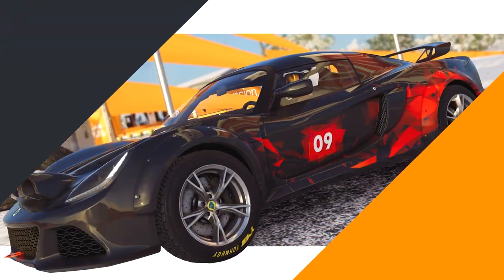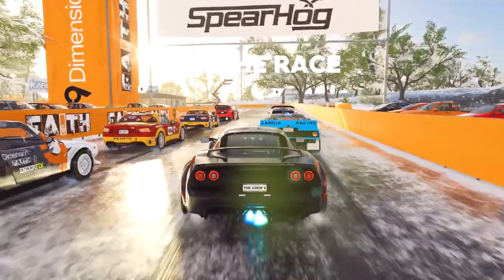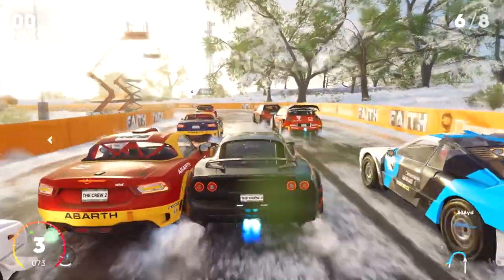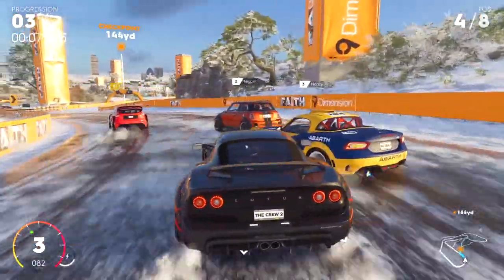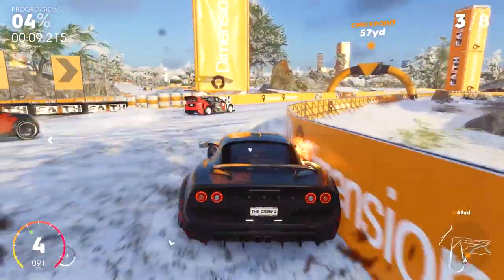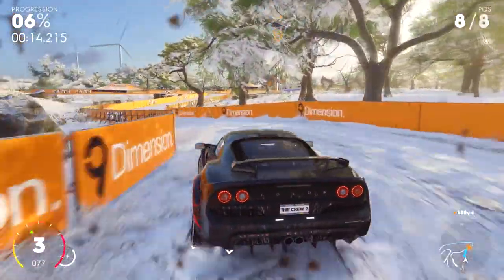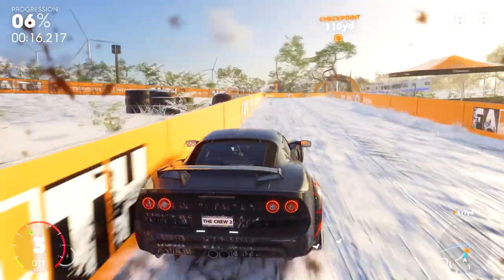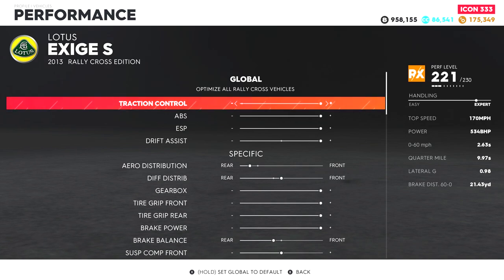Alright, moving on to the Dallas Squad X event with the Lotus. In this event, there is one cut that you need to take — it takes out a ton of time and can put you ahead of the pack pretty fast. Right after the U-turn, you'll have a slight right and then the cut is on the right. I usually take it in third gear and shift to fourth when exiting. This is a pretty solid course for the Lotus, but here are the settings I'm currently using.